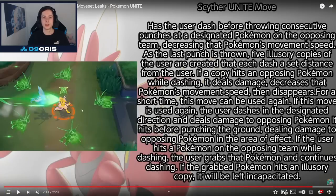Then we have the Unite move. Has the user dash before throwing consecutive punches at a designated opposing Pokémon, decreasing their move speed. As the last punch is thrown, five illusory copies of the user are created, each dashing a set distance from the user. If a copy hits an opposing Pokémon while dashing, it deals damage, decreases move speed, then disappears. For a short time, this move can be used again. If used again, the user dashes in a designated direction, deals damage, then punches the ground dealing area damage. If the user hits an opposing Pokémon while dashing, it grabs that Pokémon — and if the grabbed Pokémon hits an illusory copy, it will be left incapacitated. I have to see this move in action because it just sounds absolutely insane.